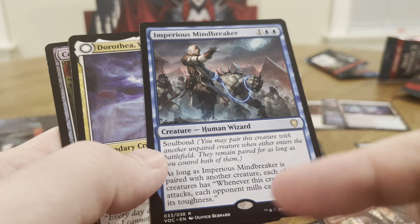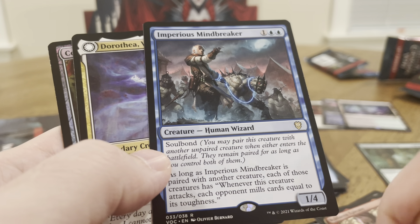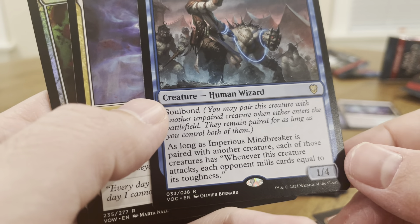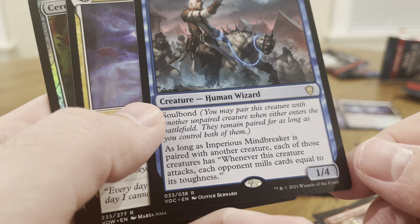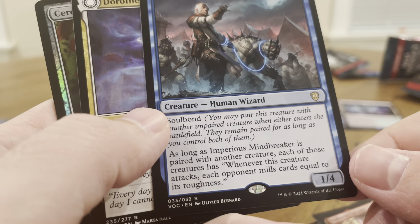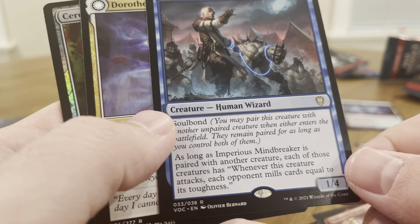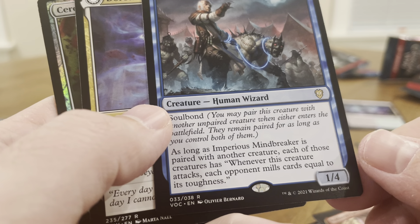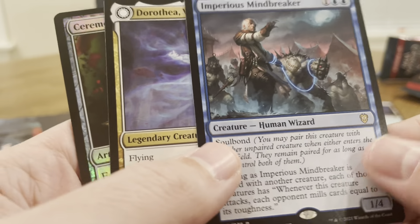Three mana for a 1/4 Soulbound. You may pair this creature with another unpaired creature when it enters the battlefield — they remain paired for as long as you control both of them. As long as Imperious Mindbreaker is paired with another creature, each of those creatures has: whenever this creature attacks, each opponent mills cards equal to its toughness. Wow. That's a 1/4 — damn.